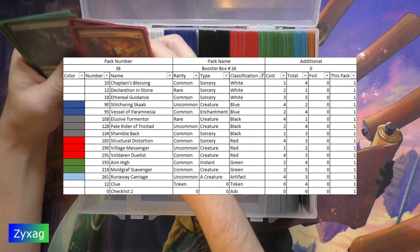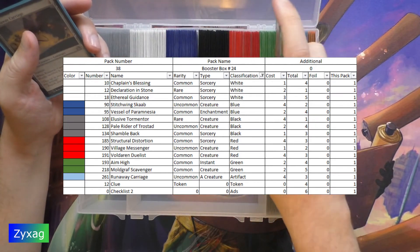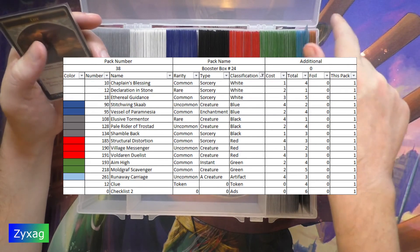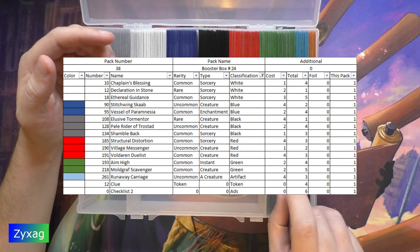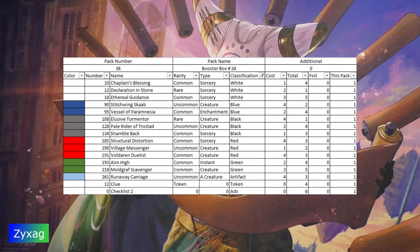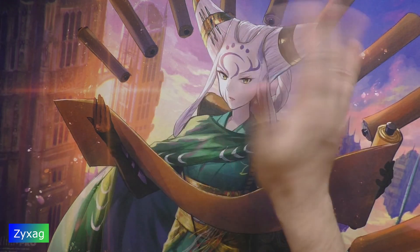I can't remember if the Vessel of Paramnesia is the last card in the blue set or if there's something else there. Anyways, that was another pack of Shadows Over Innistrad. This has been ZigZag — thank you for joining me today, bye bye!